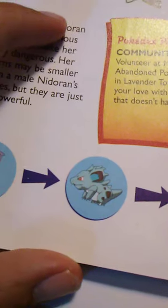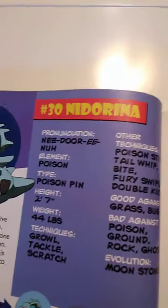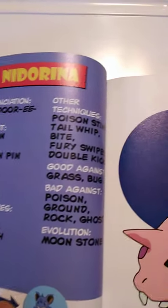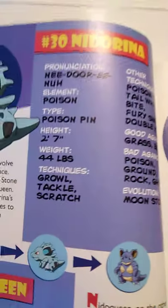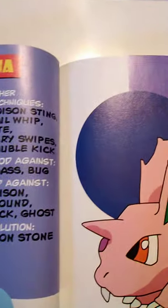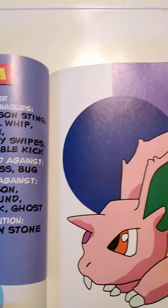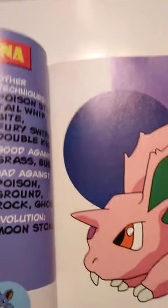This is the evolution line — there's Nidorina and Nidoqueen. Number 30 is Nidorina. It is Poison element, the Poison Pin type Pokémon. Its height is 2 feet 7 inches tall and weighs 44 pounds. It knows Growl, Tackle, and Scratch, and can learn Poison Sting, Tail Whip, Bite, Fury Swipes, and Double Kick. It's good against Grass and Bug, bad against Poison, Ground, Rock, and Ghost, and evolves using a Moonstone.